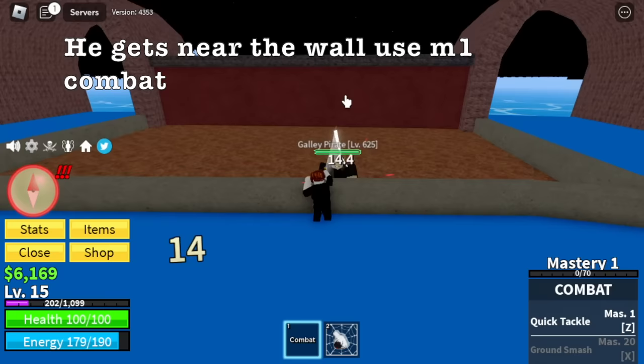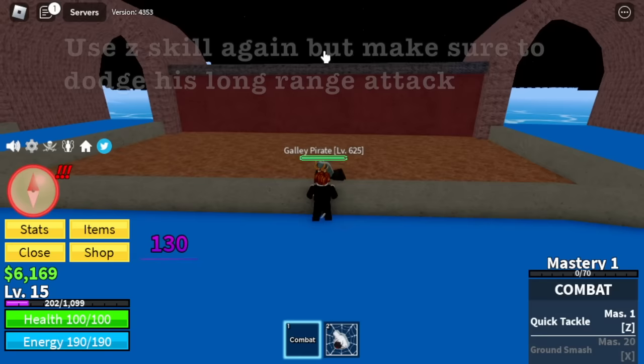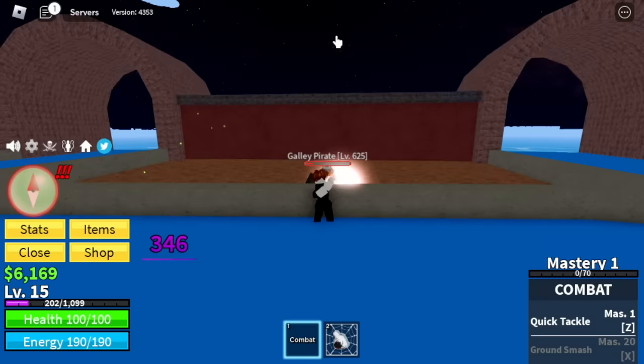And when he gets near the wall, use your M1 combat. Every time you use your Z skill, there's the knockback — he will use his own long range attack and you will dodge it easily. There you go, easy! So you just need to keep on defeating him using that strategy until you defeat him.